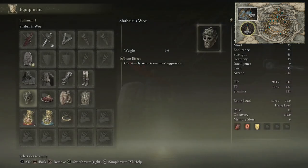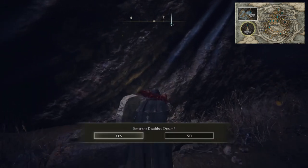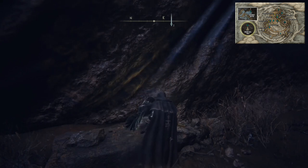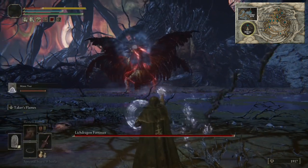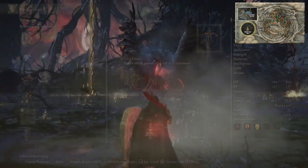We're going to summon the Mimic Tear for this fight. Once you do this you won't get any more cuddles from Fia. When you come over to her again you get the choice to enter the Deathbed Dream — jump inside and there's an optional boss called Lich Dragon Fortisax.